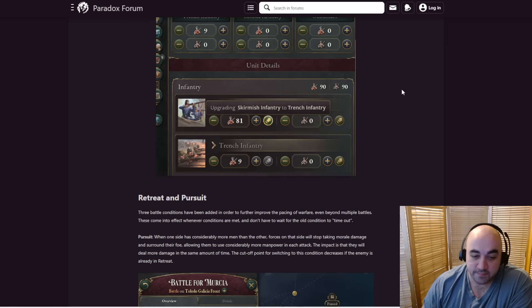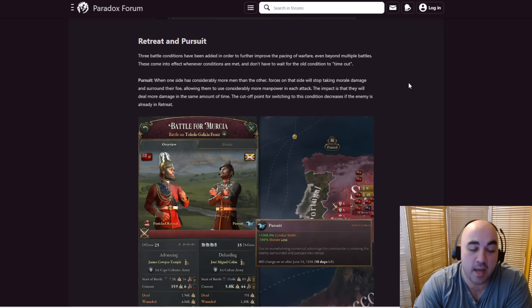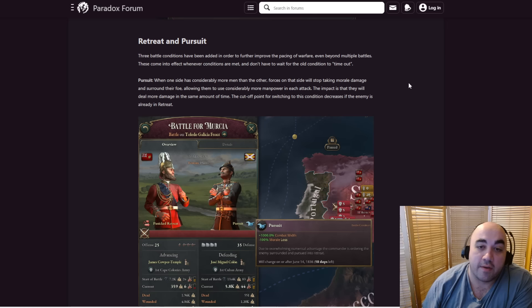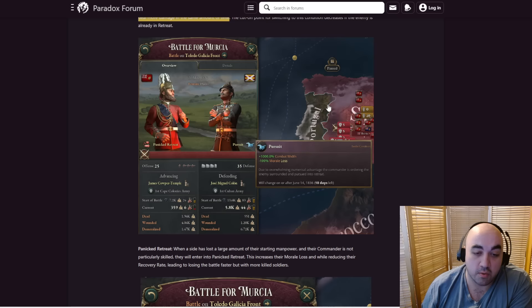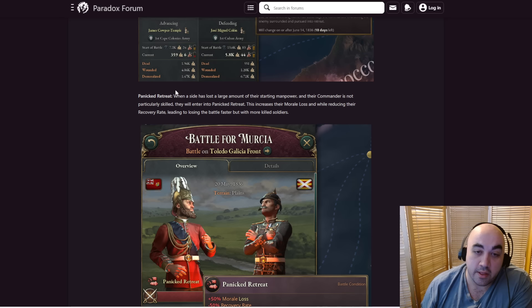We also have retreat and pursuit. These battle conditions have been added to further improve the pacing of warfare. Sometimes there's a battle where you 100% know you're winning and it just stays going for another month — it feels silly. Even beyond multiple battles, these effects kick in whenever conditions are met. Pursuit: when one side has considerably more men than the other, forces stop taking morale damage and surround their foe, allowing them to use considerably more manpower in each attack, dealing more damage in the same amount of time. Panicked retreat: when a side has lost a large amount of their starting manpower and their commander is not particularly skilled, they'll enter panicked retreat — increasing morale loss and reducing recovery rate, leading to losing the battle faster but with more killed soldiers.